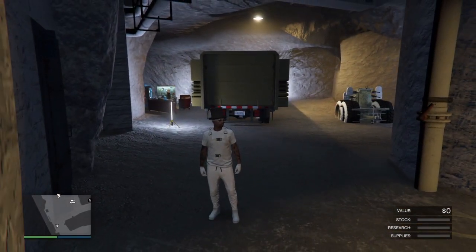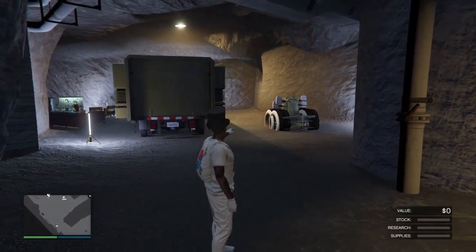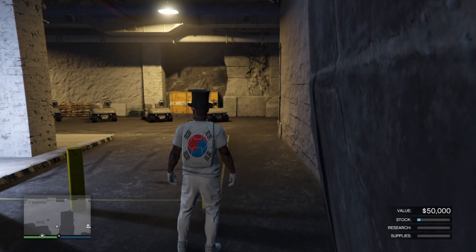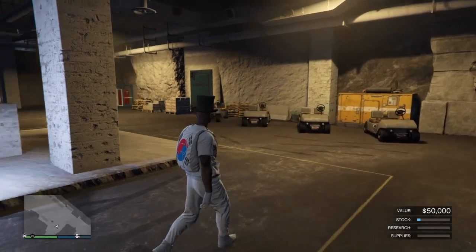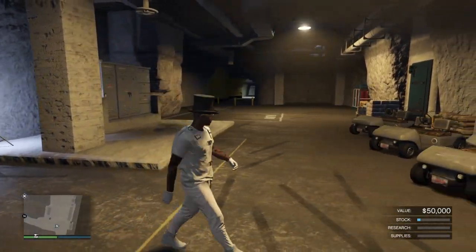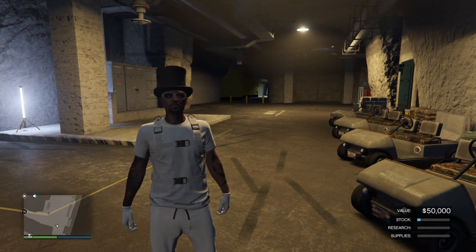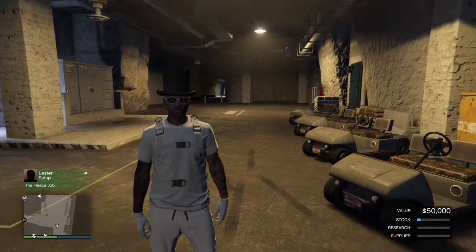Make sure the receiver has their spawn location set to the bunker. When they spawn into the session, you guys will start to get a glitchy screen and things are going to go black — you'll get a black screen a few times. The MOC disappeared a little bit there; that means the receiver is joining the session. If you see that black screen as the helper, that is a very good sign — the glitch is working and the bunkers are merged correctly.